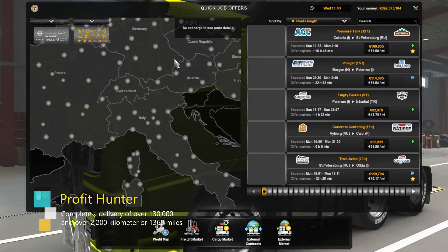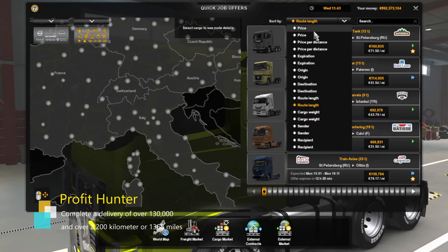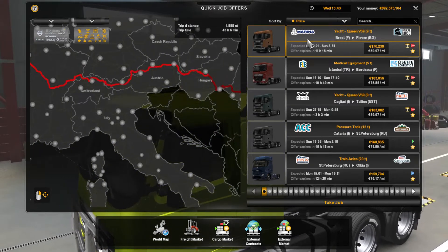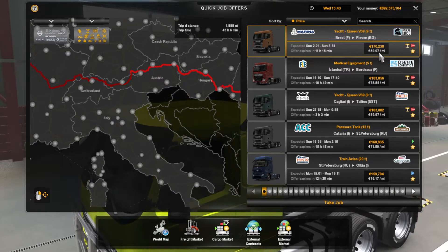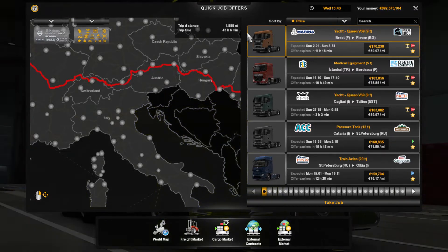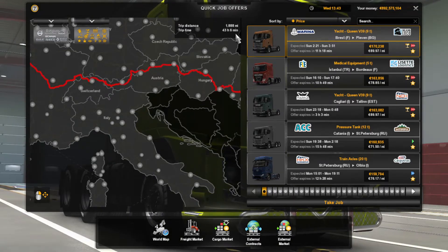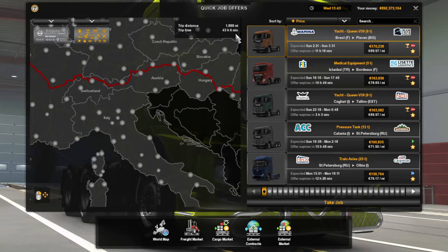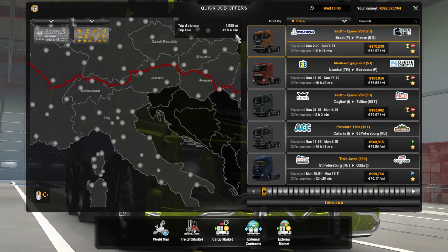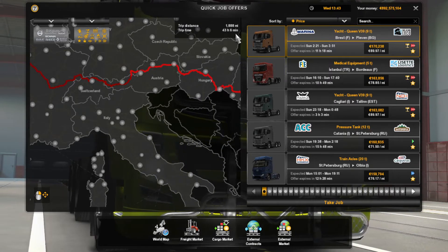The third achievement is Profit Hunter. For this achievement, you need to complete a delivery for over 130,000 and for over 220 kilometers, or 1,368 miles. You accomplish this fairly easily once you have fully leveled up all skills. Then you just need to sort all the job listings — quick jobs for me — by price, then select the one that meets the distance and payout requirements, and then just complete the delivery.